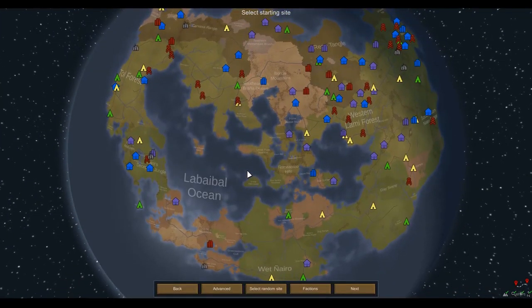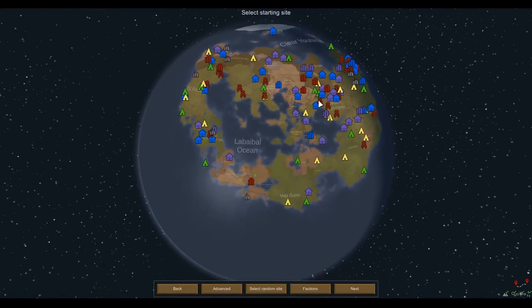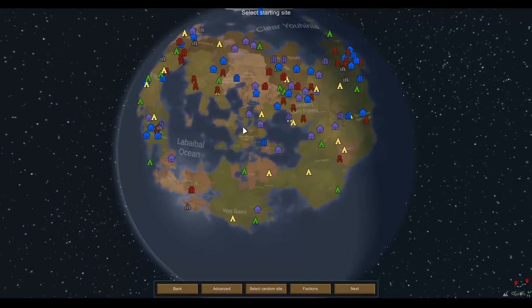No matter where we dive in, we will always spawn in an abandoned city where we can immediately start scrounging up gear, weapons, food, and whatever else. Then we'll go off on a great adventure. This is a big world, and I actually really like the way it has spawned — very cyclical.